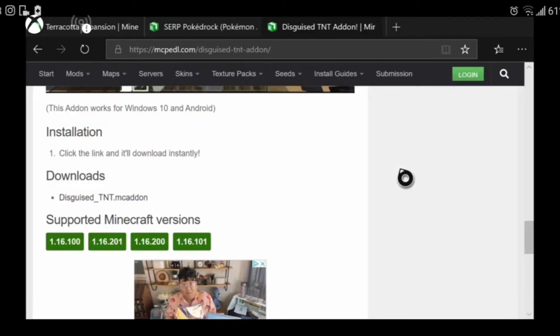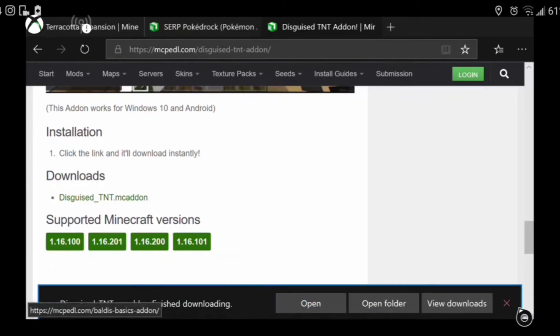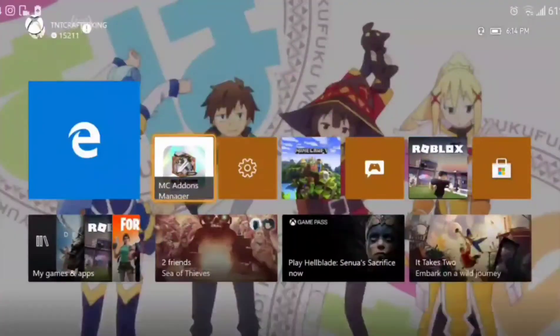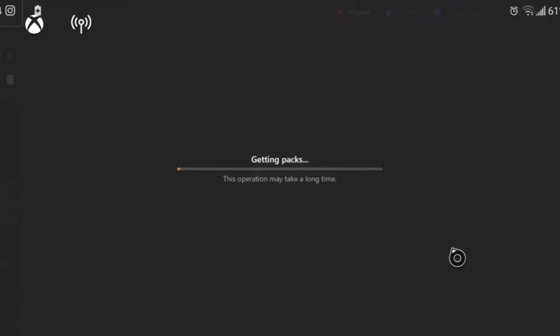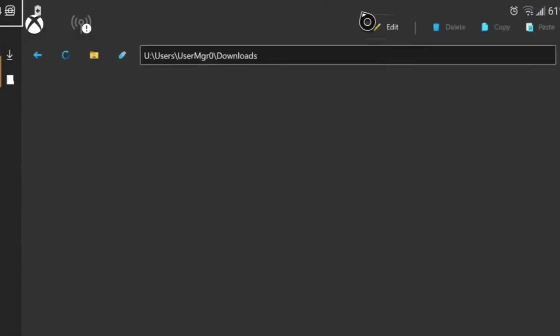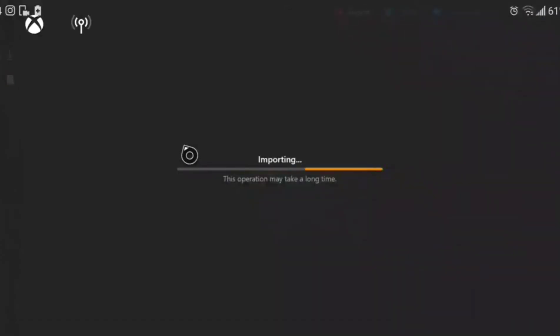As you can see, it's already downloaded — pretty easy, easier than other mods with ad-fly links. Now we exit the browser and go to MC Add-ons Manager. Once it loads and gets all the packs ready, we click the red folder to import, then scroll down to Disguise TNT — it's automatically there.